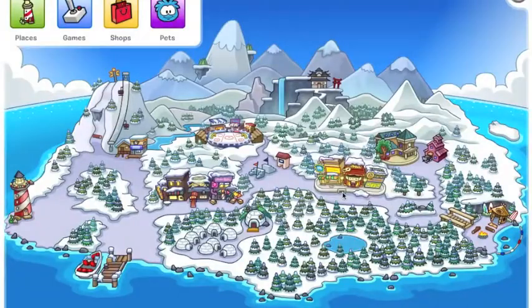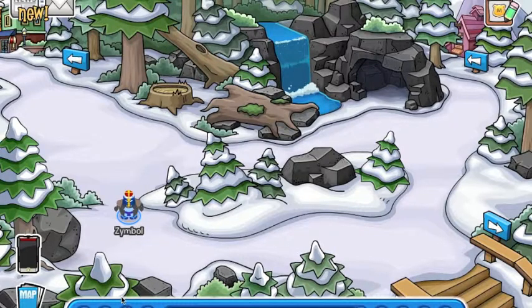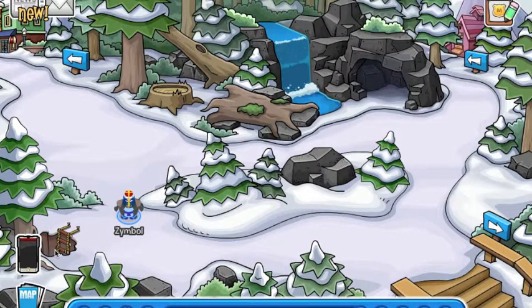First of all, we have to go to the forest. So right here, you may think you can't go anywhere. But if you slide your mouse towards that rock there, you can go back — it will show you the ladder. Just go inside.